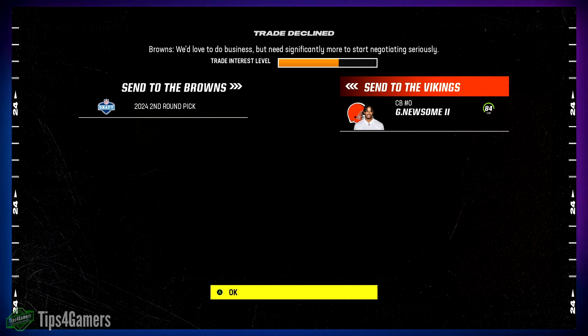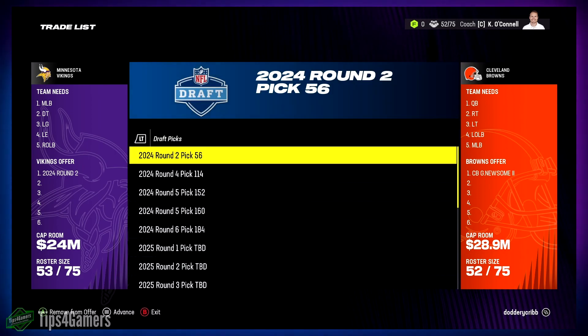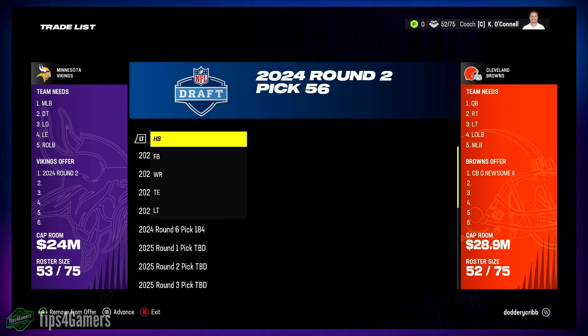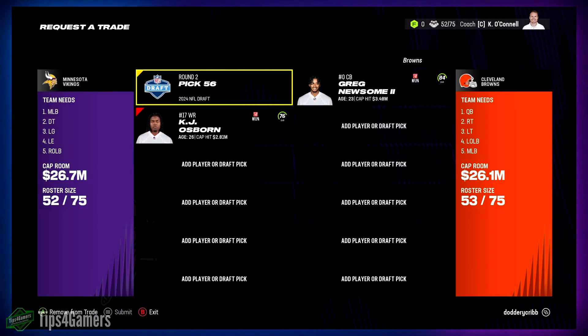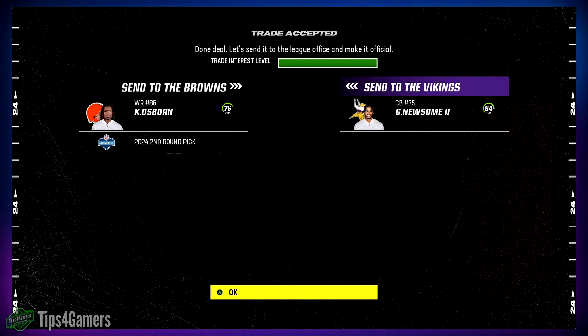Trading for Newsome - I have a crappy second round pick and my pick is bad. If you have a green interest pick, welcome to the thunderdome. I threw a guy up there and as you can see, trading for him is very simple - a second round pick, pick 54, for this dude. Wide receivers are easy to get in the draft or free agency. You've got to trade for Newsome.